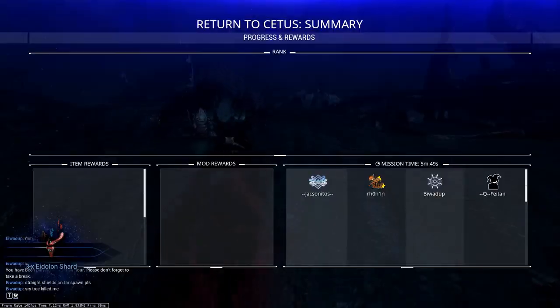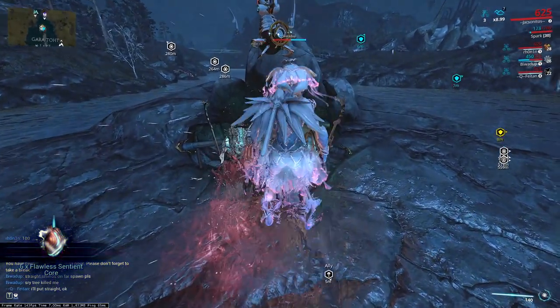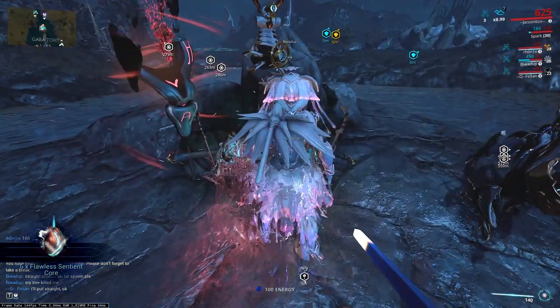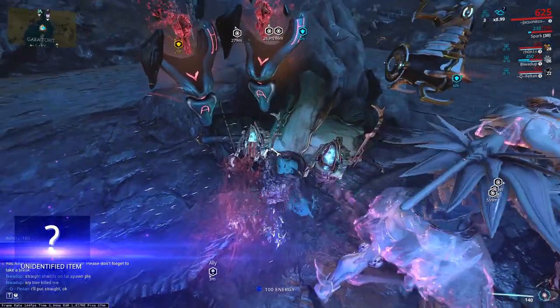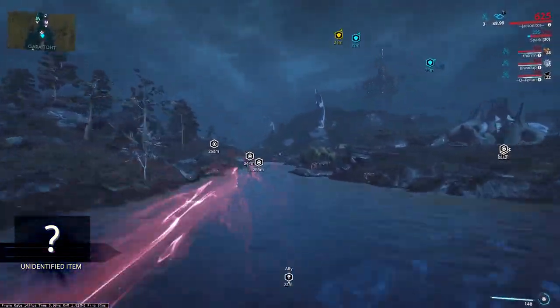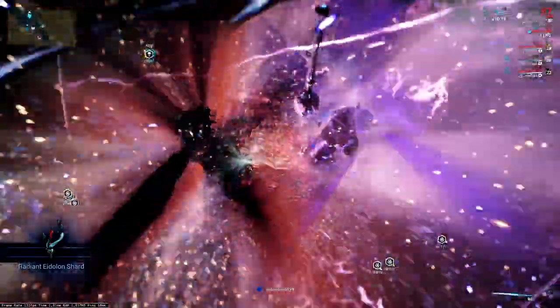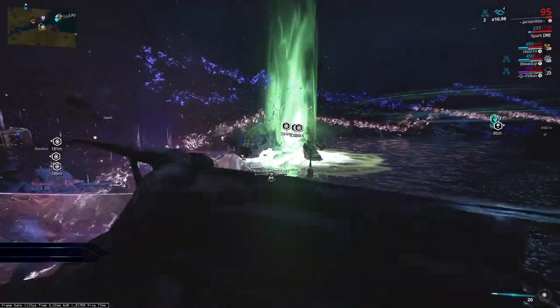One thing to note — I've said it before — if you want to be able to put your shard in the shrine as your operator, you need to pick it up as your operator. If you pick it up in your frame and then go into your operator, you won't be able to place it as operator. Overshot there a bit, but we got it.